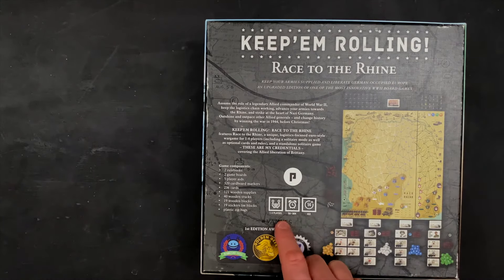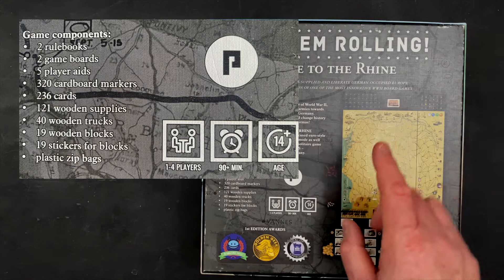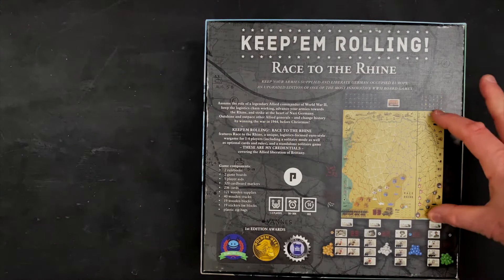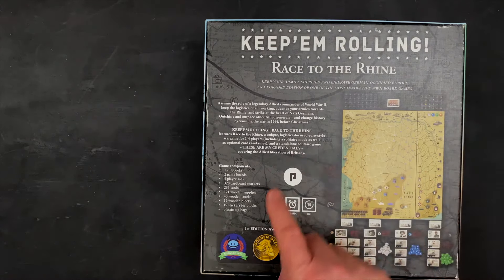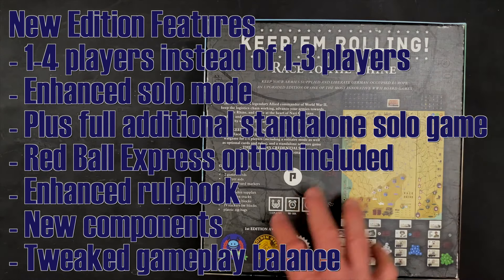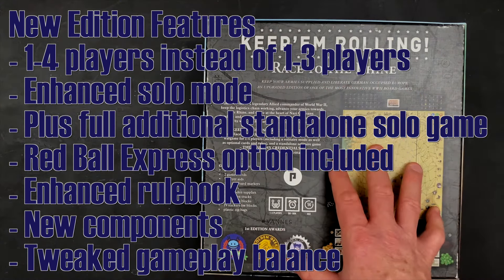Looking at gameplay parameters: the game is listed at 90 minutes for one to four players. Now is a good time to talk about what's different between the original Race to the Rhine and this game. Player count is where this really stands out — the original version had one to three players, but they've expanded the map to add a fourth player. In the solitaire option, they've added an Automa that controls the German forces 100%, so the single player experience has been greatly enhanced compared to the original.